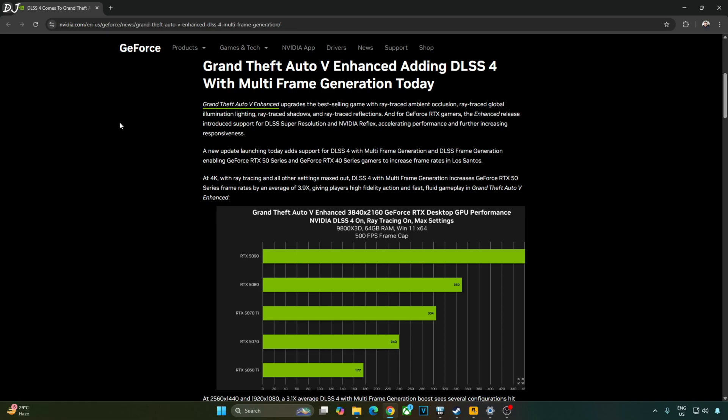The game supports FSR 3.1. The upscaler is decoupled from FSR Frame Generation, which means we can combine the DLSS Upscaler with FSR Frame Generation. The game also supports the DLSS 4 Upscaler out of the box — no need to manually update the upscaler's DLL file.